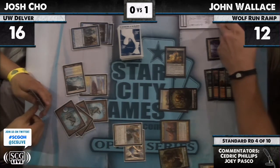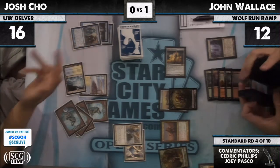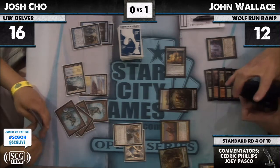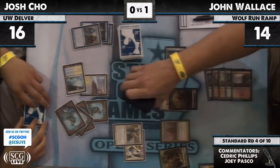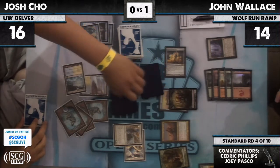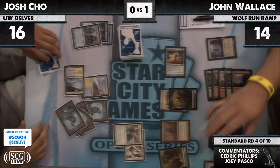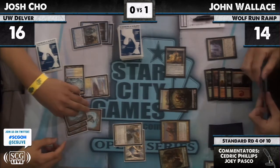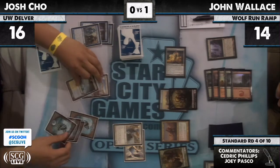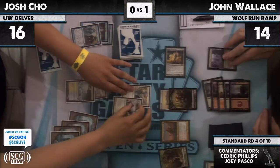I don't think he does. At the time of Surgical Extraction his hand was Image, two Restoration Angels, and Dismember. This just opens up — he can Image Jon's Huntmaster. Josh still has Batterskull under control with the Dismember. I don't think Huntmaster really has a positive effect on the game, and if you're not going to play around Mana Leak anyway, you might as well just put a Titan in play.